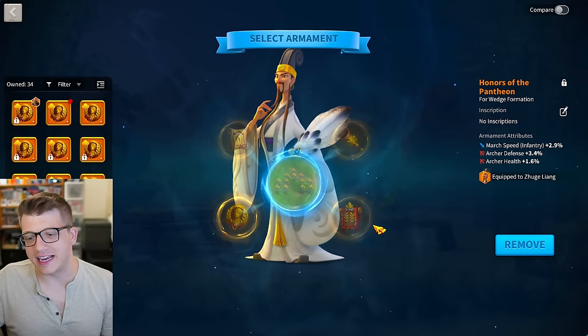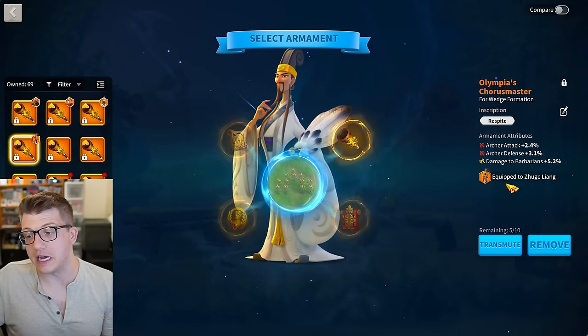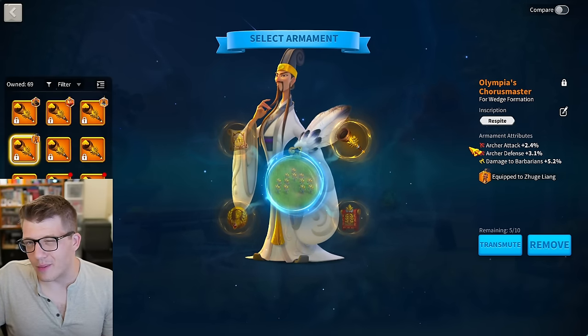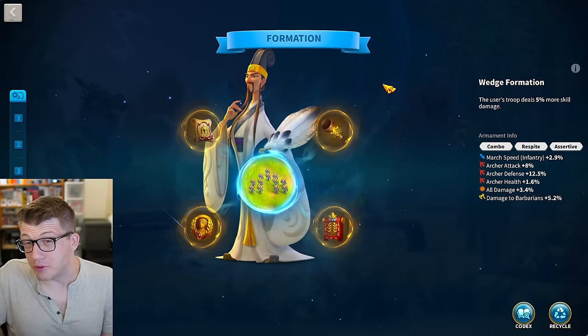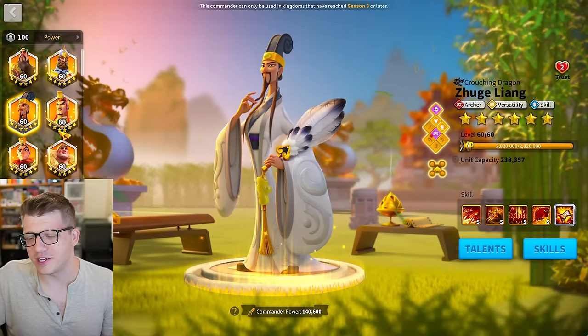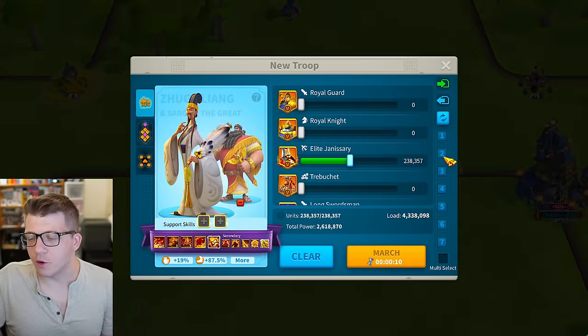Overall decent stats and decent armaments — I didn't use any transmutation stones on three of these pieces, literally just got them out of the box, which was great. I only used five transmutations on one piece. I feel like I got really lucky with that and it's probably not going to change much. It's my only archer march so I don't focus on it too much.